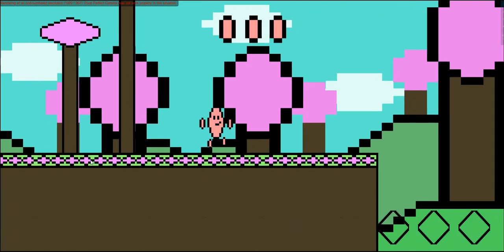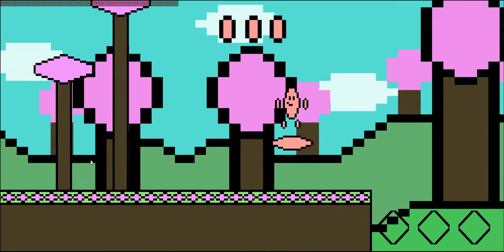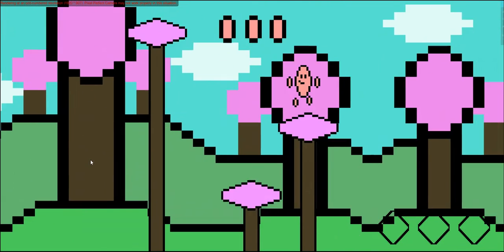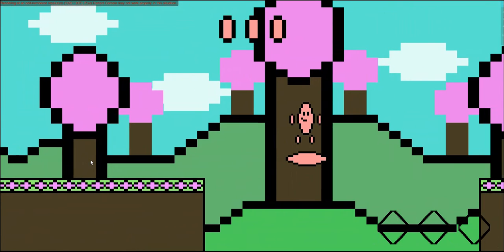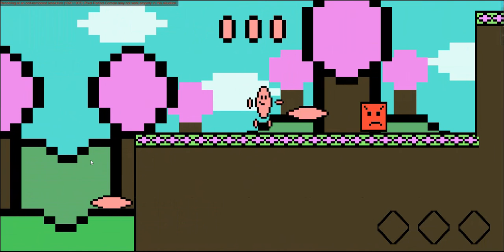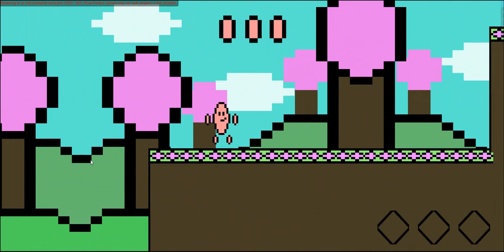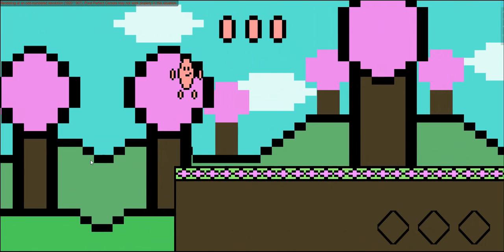My game is going to be a 2D platformer with a unique twist — you can ride your own bullets. This can be used to do many things, such as reach higher areas, cross gaps, scale walls, and defeat enemies. I think doing this gives the player tons of movement options, and I look forward to working these into my levels.